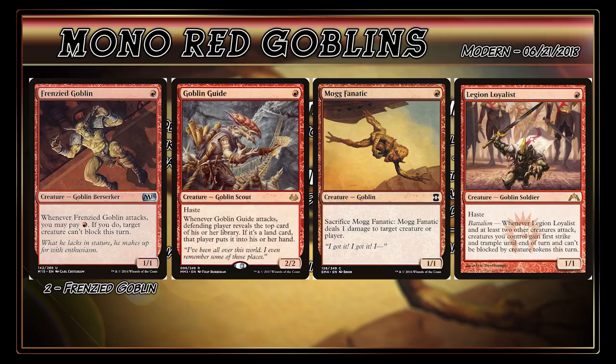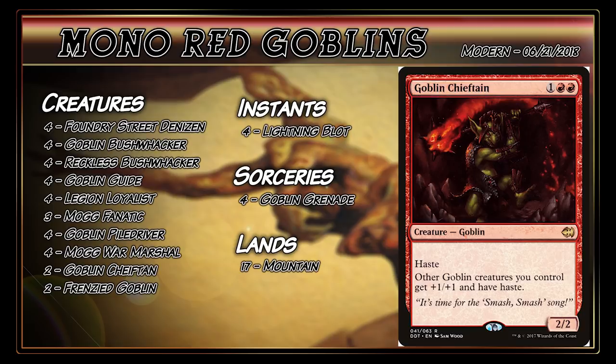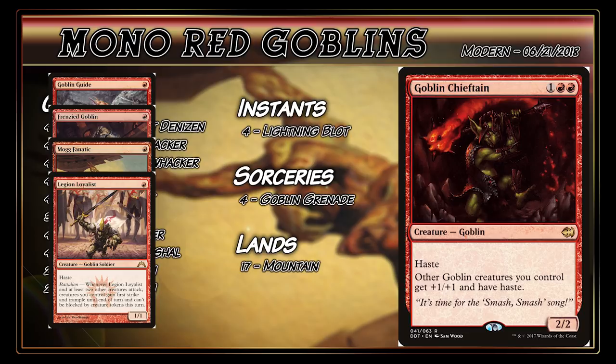Outside of the one-drop slot, you've got a few notable payoff cards like Goblin Piledriver. He's got Protection from Blue and says Goblin Piledriver gets plus two, plus zero for each other attacking Goblin. When your game plan is to play as many Goblins as possible, this can get out of hand quick. Also, Goblin Chieftain — he is the only three-drop in the deck and the only Lord, giving other Goblins plus one, plus one and haste. So you have a bunch of one-one Goblins with interesting effects, but they're actually two-twos because of Goblin Chieftain. Then once you play a Goblin Bushwhacker, they all attack as three-ones, potentially with Trample.